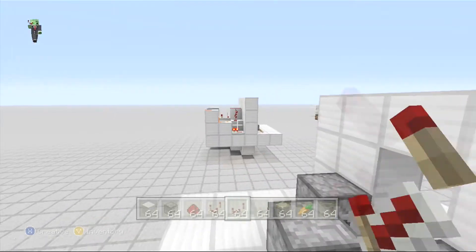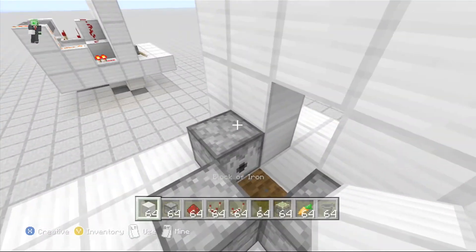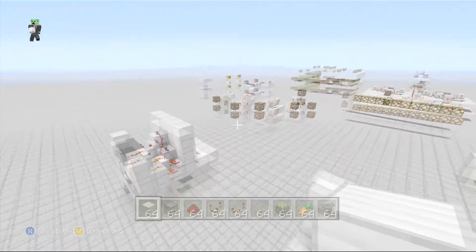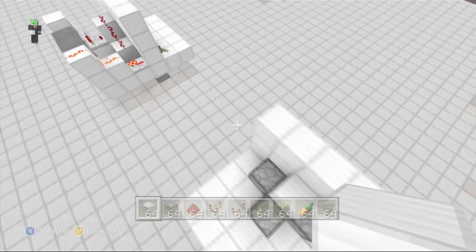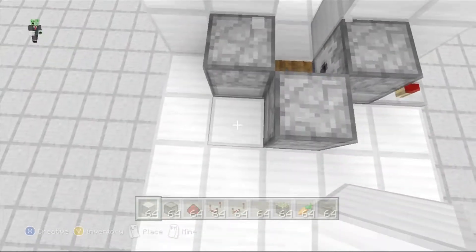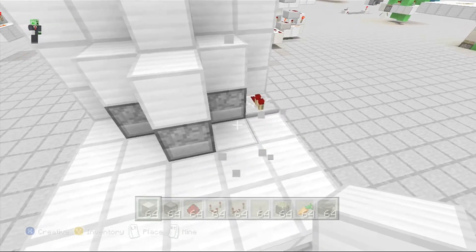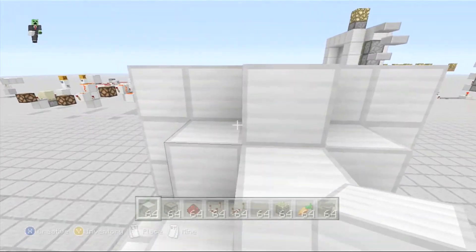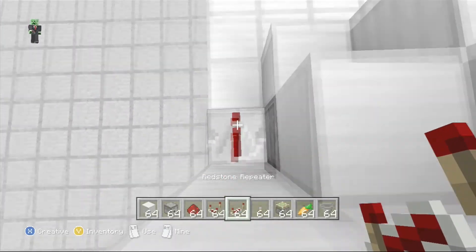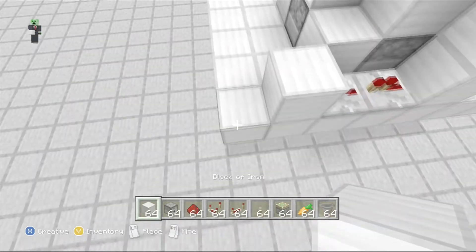It's pretty much mirroring this — just changing a few things slightly. So let's encase this like that, and then we can go like this. That's how I did it, essentially the same thing as over there. Now we're cooking. We have this here so that it doesn't power that. We need to put another repeater there. And now we can pillar up two like this.